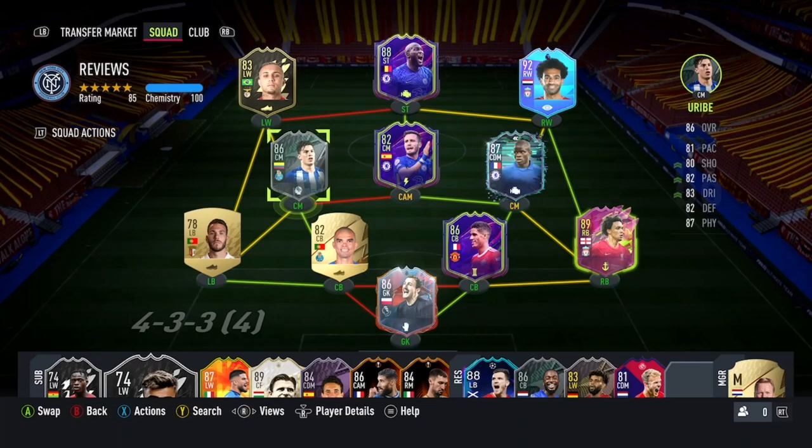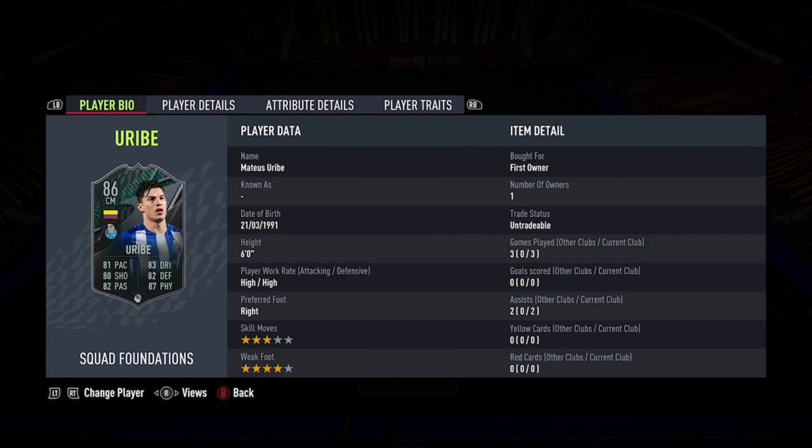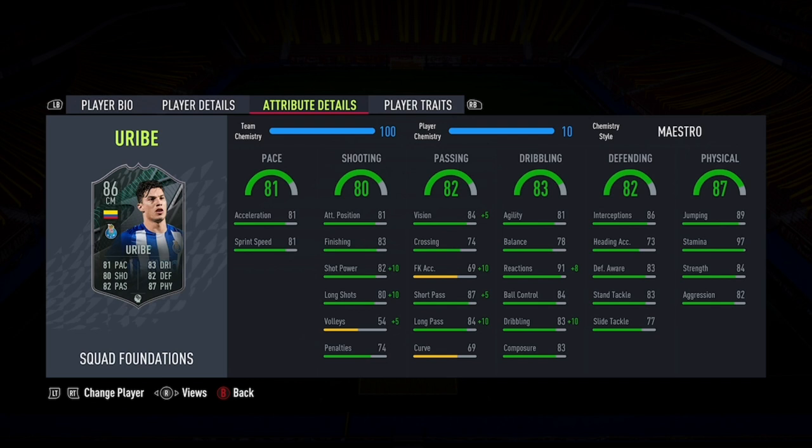Welcome to the FIFA 22 player review. Today we're looking at the 86-rated milestones Foundations Uribe from Porto, who looks absolutely fantastic — every single base stat at 80 plus or better, which is fantastic. When I put the Maestro chemistry style on him, I took him into some division rival games.